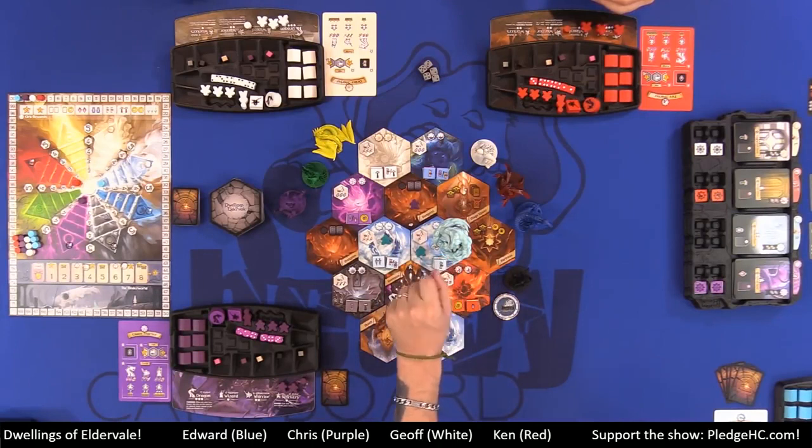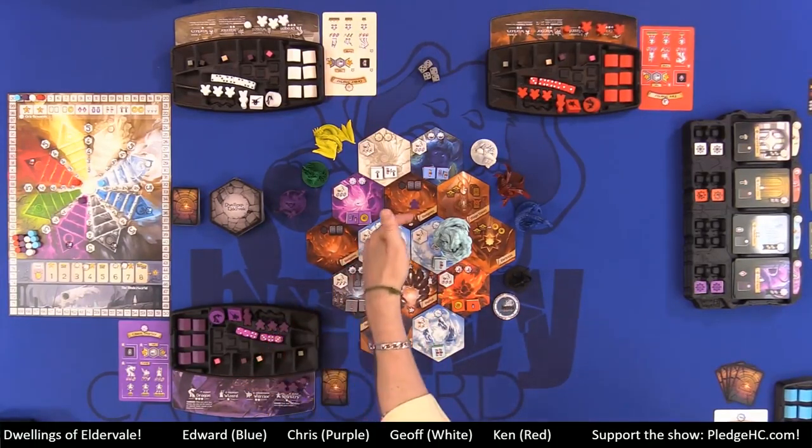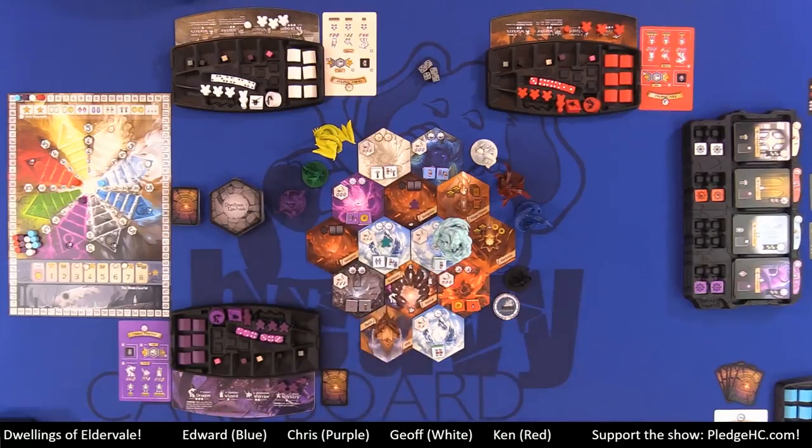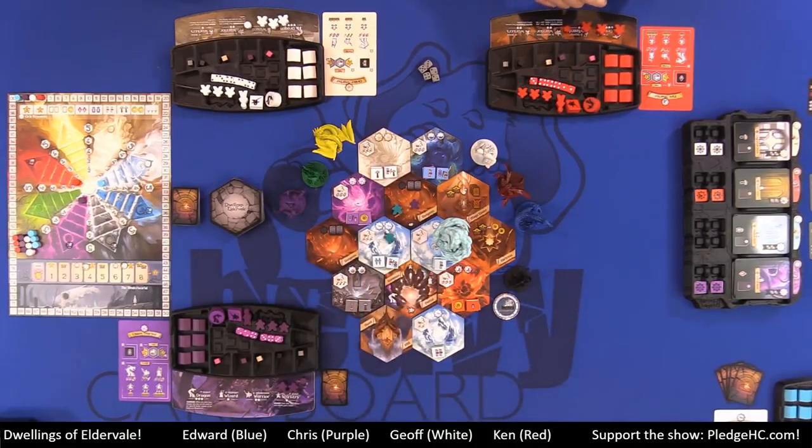You can place adjacent to or in any occupied realm once you're already on the board, but not in a realm where you already have a unit. Normally, when you place a unit where another player or a monster's unit is, a battle will ensue at the end of your turn. I'll go into more detail about that as we go along.